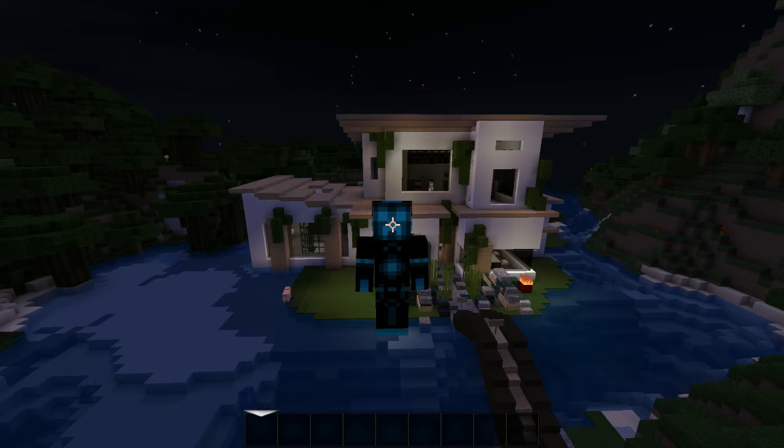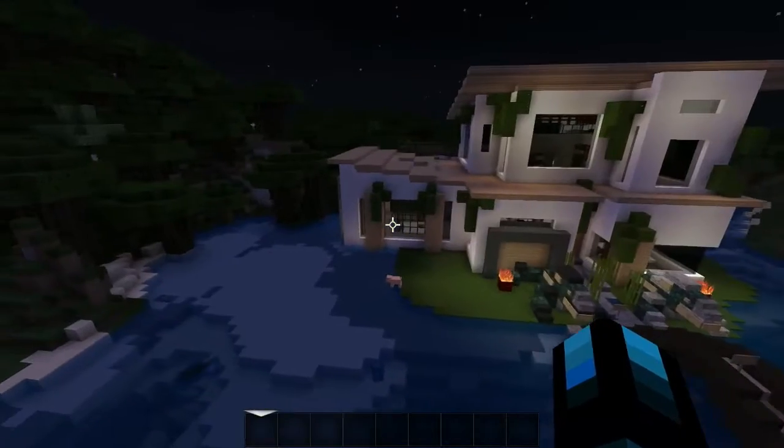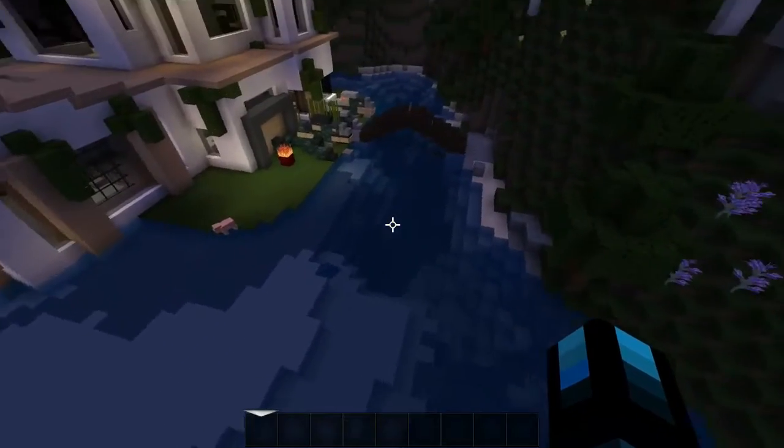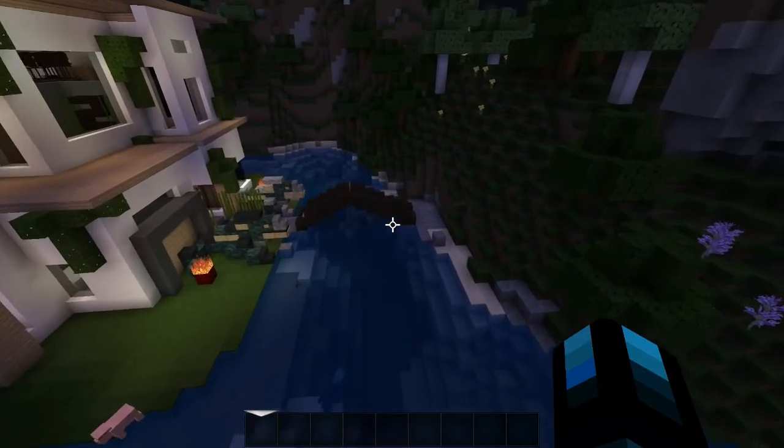Hello everyone and welcome back to another video on the channel. Today we are bringing back another Minecraft world tour episode — episode number three, which is the modern oriental home. This home is based just around a little pond, kind of bay area, and it's a little island almost right in the middle. It's very cool.